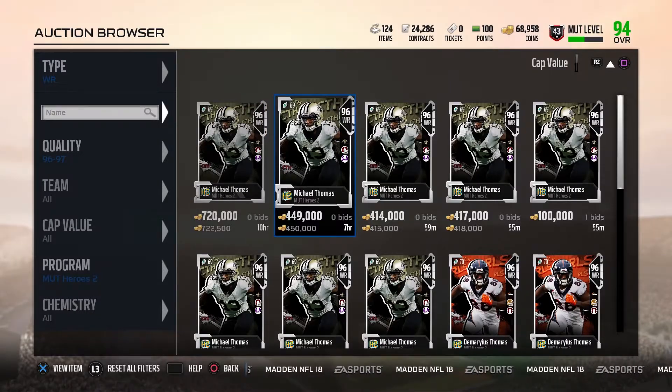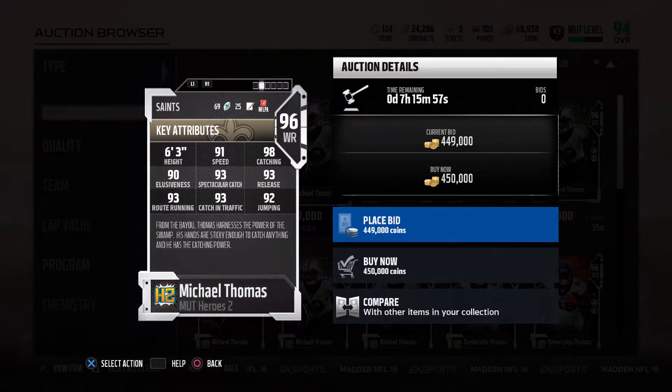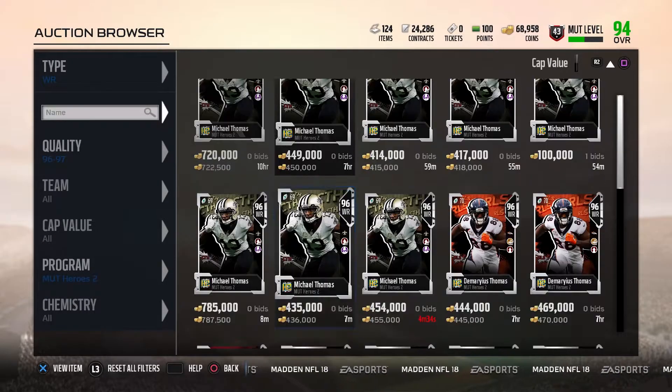Moving on to the receivers — we got 96 overall Michael Thomas with go deep times two and ground and pound. 91 speed and 98 catching. That 91 speed kind of ruined it for me right off the bat. I just don't like that — that's trash.